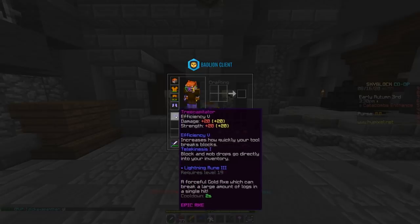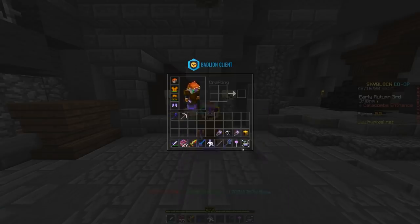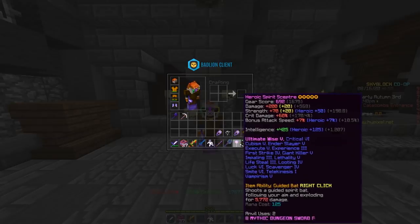Two other things that are helpful are a stonk pickaxe or a gold pick with efficiency 5, and a golden axe with efficiency 5 as well. You'll see why this is useful later. And then obviously just your basic dungeon items - you want all your good mage weapons.